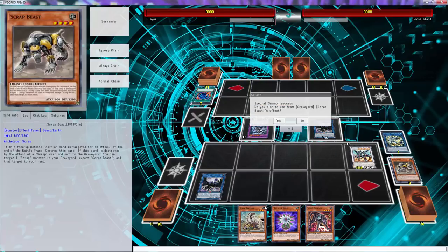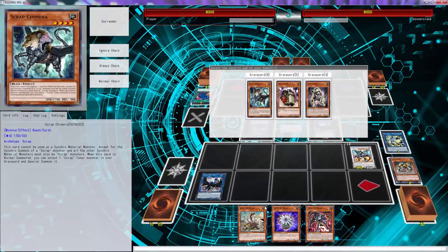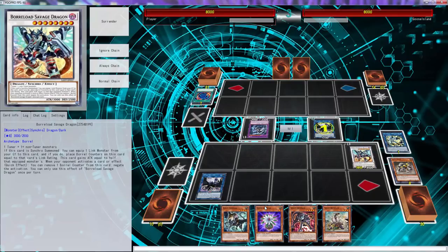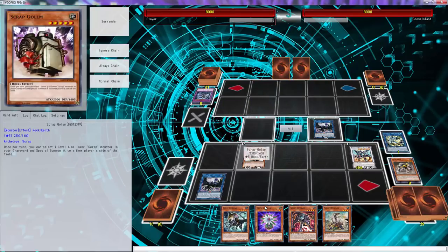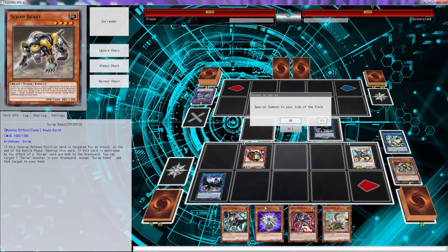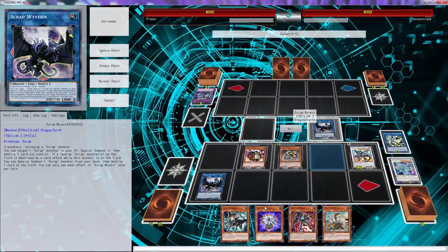We pop Scrap Beast and Wyvern - always making Wyvern chain link one. Then we add Scrap Chimera back, and special summon the Golem out of the deck. Pop that, and use it to bring back Scrap Beast because we already have game. We go Borel Sword, which is cool because Borel Sword is the Borel Sword man.